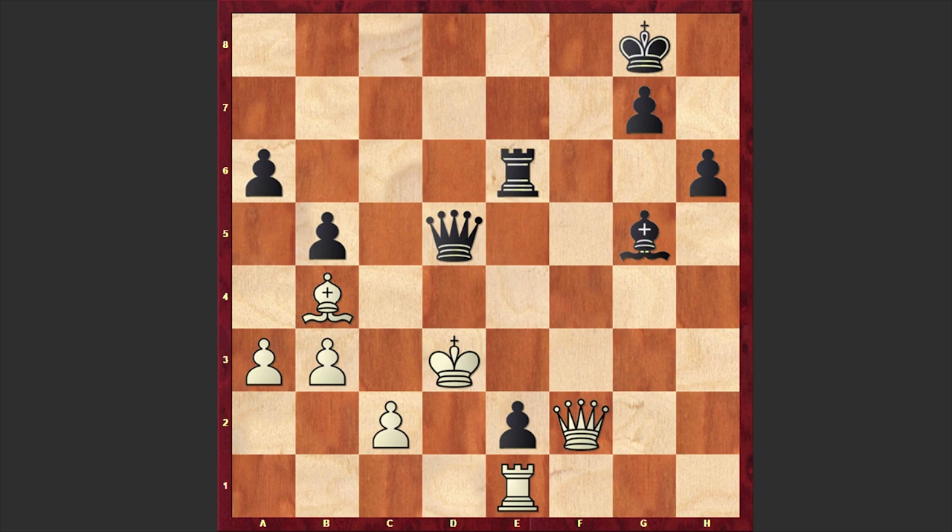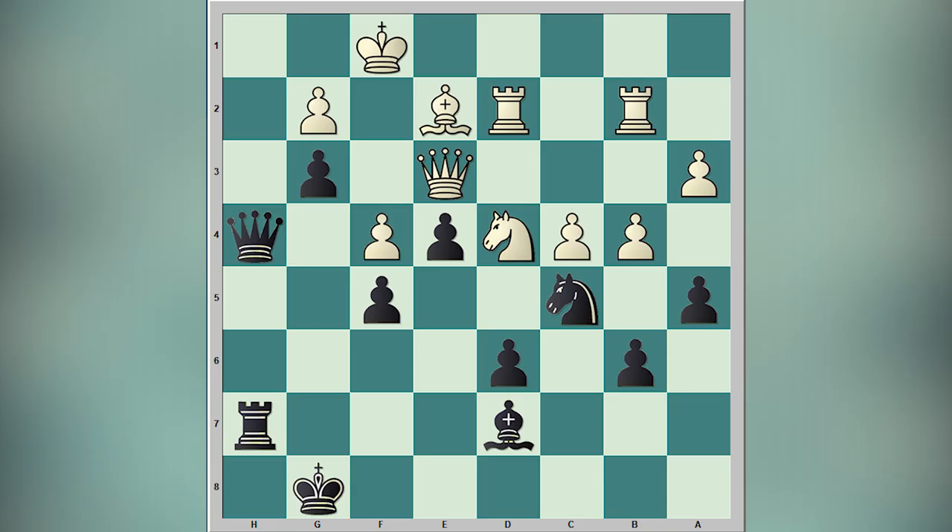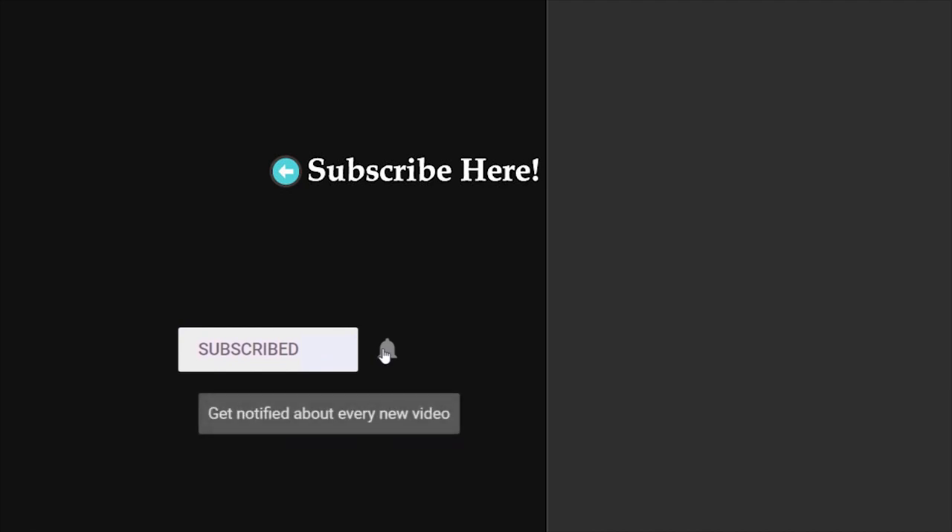A very entertaining game! Petrosian's king walk was simply insane and I hope that you enjoyed this game greatly. In the end, I'd like to ask you to solve a chess puzzle — please take a look at this position and try to find the winning move for Black. I will wait for your answer in the comment section. Thanks for watching — for more games consider subscribing to my channel, press the bell button to get notified about new uploads. I will see you in my next video, take care.